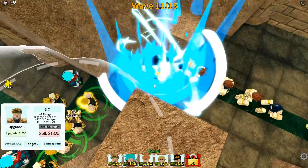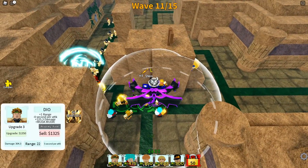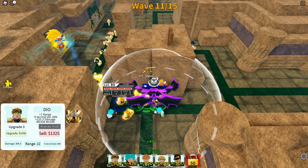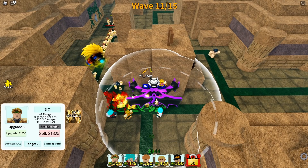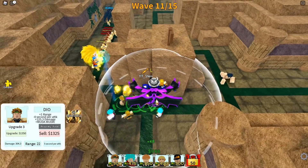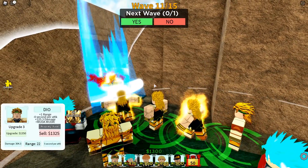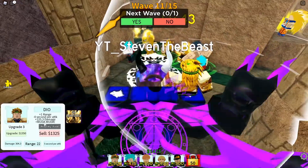I'm going to use the Road Roller again so you guys can see what it looks like and how much damage it does. The car pretty much smashes on the ground six times — first freezing the enemies, then smashing on the ground six times for 430 damage each. That's actually a lot of damage. Now we have 4 fully maxed out Dios — 435 damage, 23 range. That's absolutely crazy.